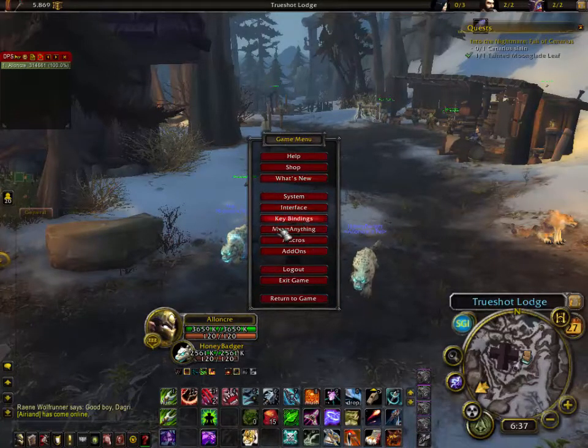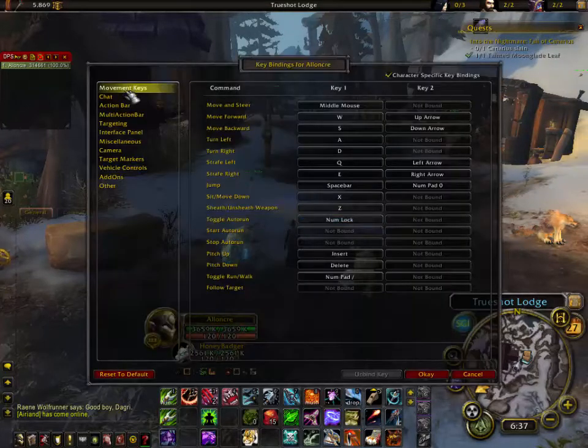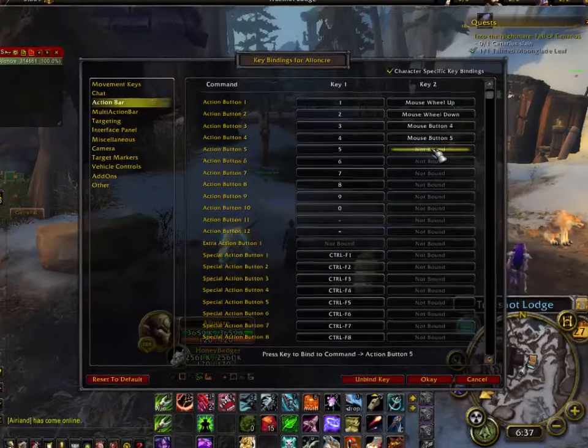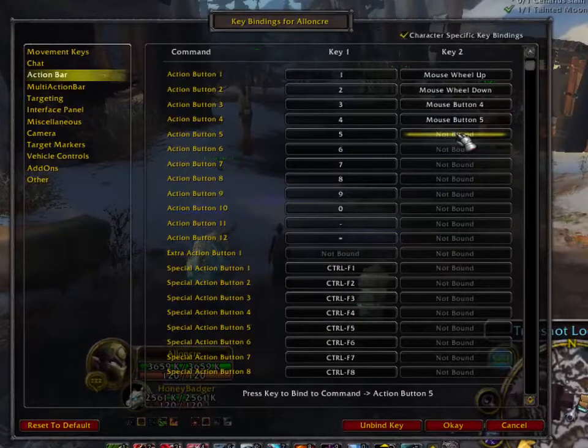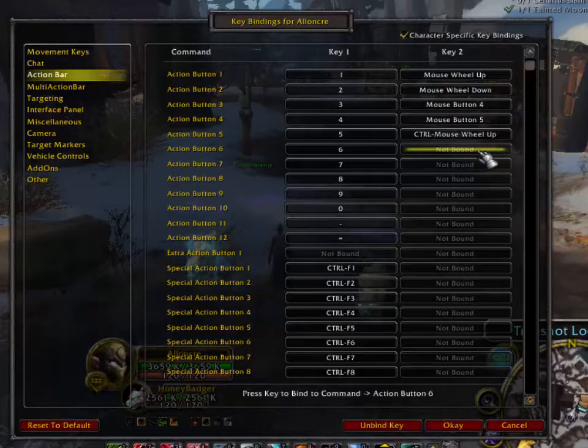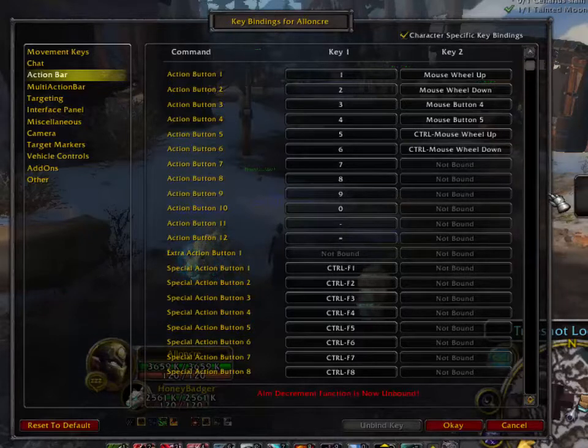Another part I'll add to lesson one to make you even better: go into key bindings, go back into action bar, and where slot five is, left click it. Now hold down the control button and scroll the wheel forward — rolling forward is now slot five. Left click slot six, hold down the control button, and roll backwards — now rolling backwards is slot six.